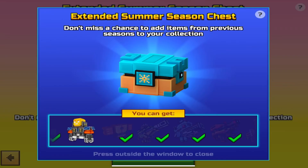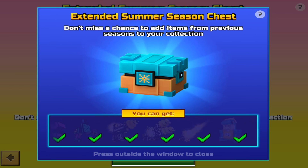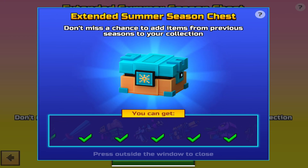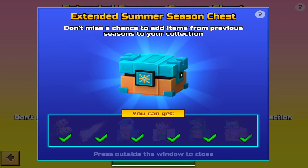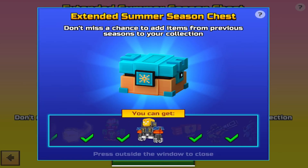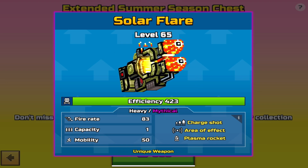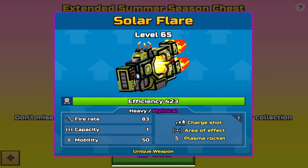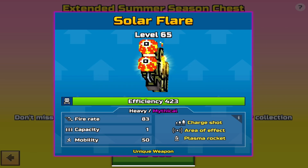As you guys can see, the summer season chest. I don't have the sunbot, but I don't know why I would need the sunbot. So as you guys can see, we got a lot of good weapons in here, specifically the solar flare. And I'm pretty sure the spirit mask is also still pretty good. Maybe correct me if I'm wrong — I haven't used that in a long time.